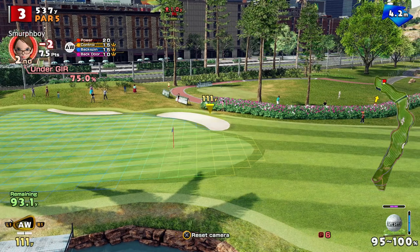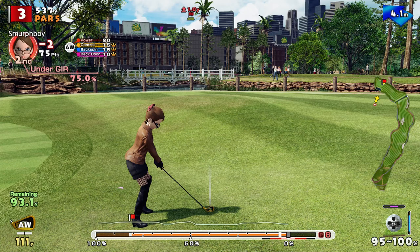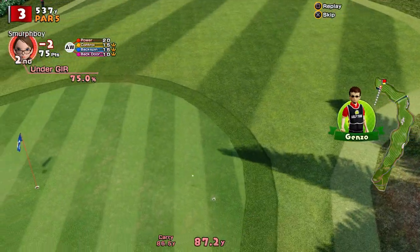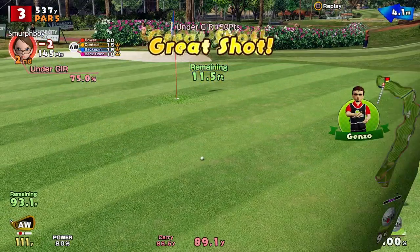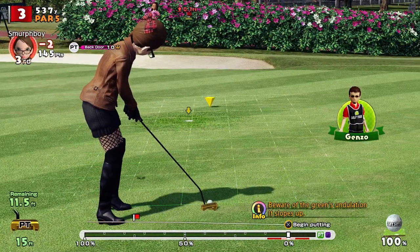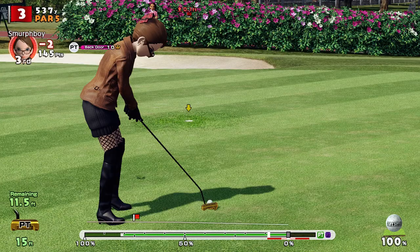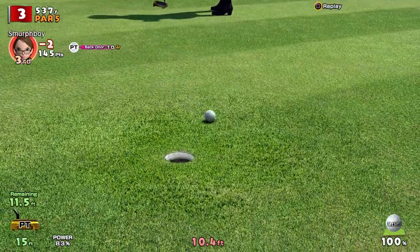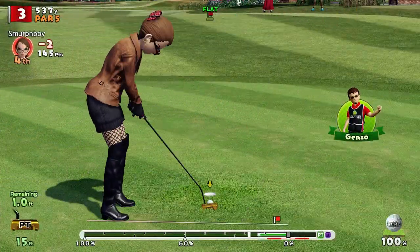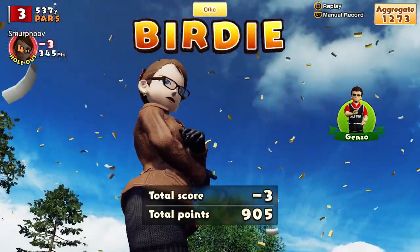I'll read the wind a little bit. It's an approach wedge as well. See if we can land it close. Well, that's not awful — it's a 12 foot for eagle. Break evens out though. I misread it massively; there's more break at the end. Well, that's a straightforward birdie putt. So three birdies to start.